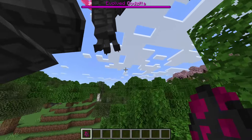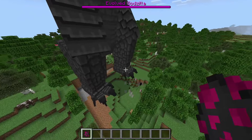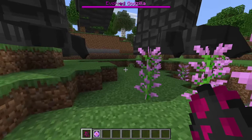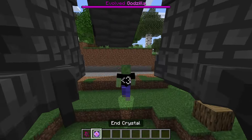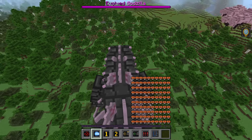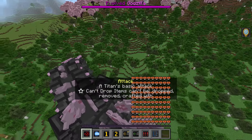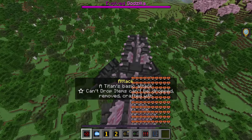The way this works is you spawn in the mob you want to play as from the Monsterverse add-on. So let's spawn in Evolved Godzilla right here — there it is in all its glory. Then you right-click the mob using the end crystal, it should immediately stop moving, and then you have full control of Evolved Godzilla.